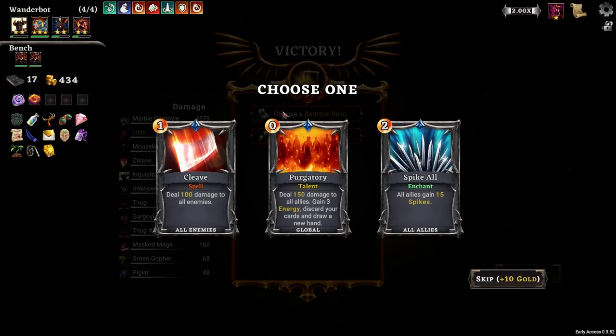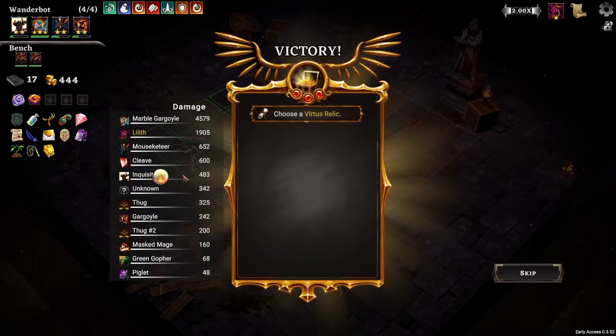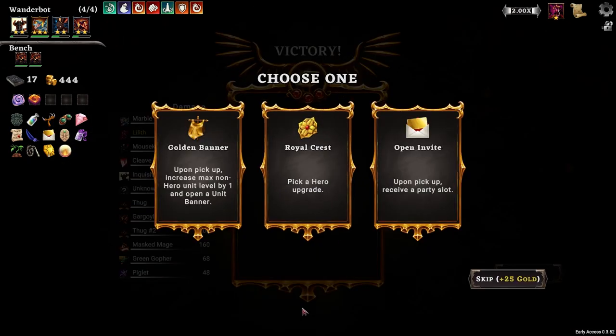I am absolutely flying near this sun. 150 damage to all, allies gain 3 energy, discard your cards. No - nah, I'm going to skip these. We want extra energy. Do we want to go for a party slot, or a hero upgrade?